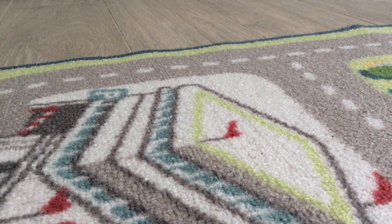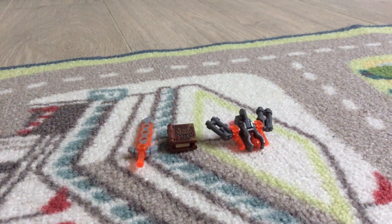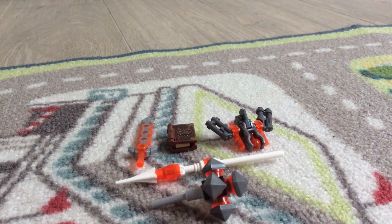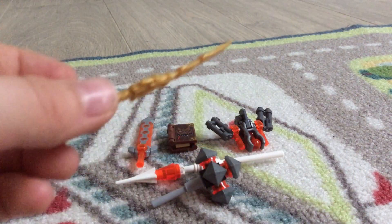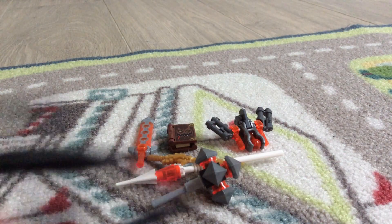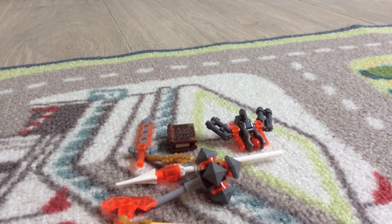Definitely choose something you'd like to vote for. Now we will be doing accessories that the minifigure has — these are all types of holding items that the minifigure will hold in his or her hand, depending on your vote. Hand accessory number one, two, three, four, five, six, seven — and those are all the hand accessories you can vote for.